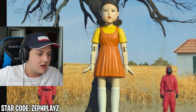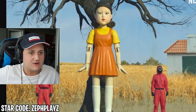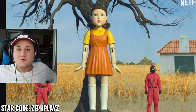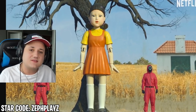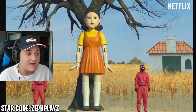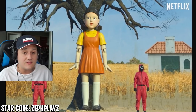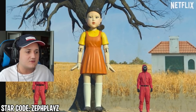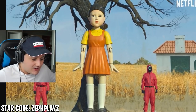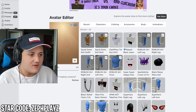Hopefully it looks like the red light, green light Robot Girl from Squid Game. Oh, that is looking so good! There are a few options we can take for the rest of the outfit. All we pretty much need is the head — the hair and the face. There might already be a doll head in the Roblox catalog so we don't have to buy the separate face or hair.